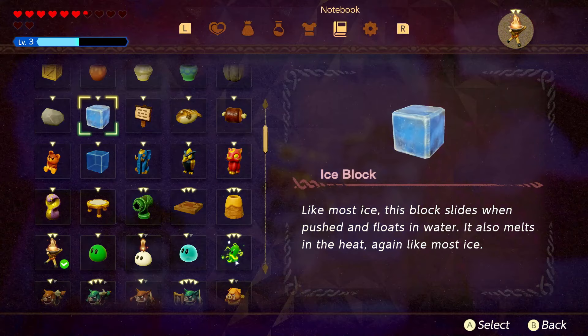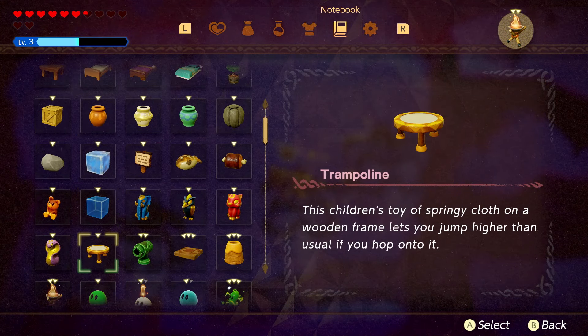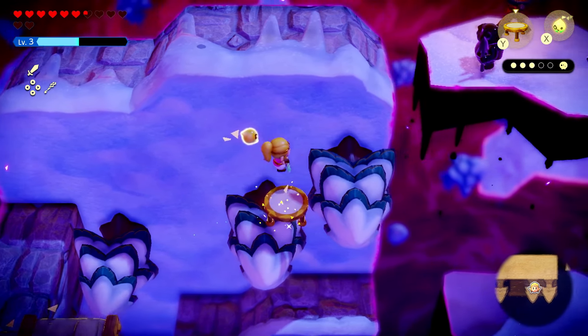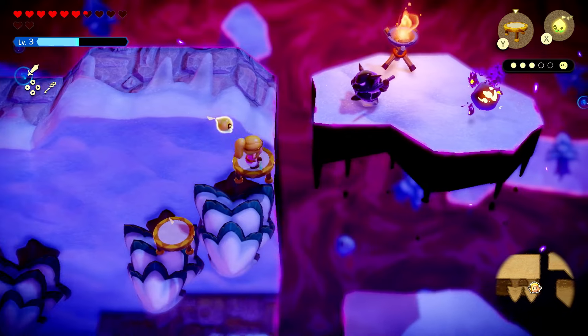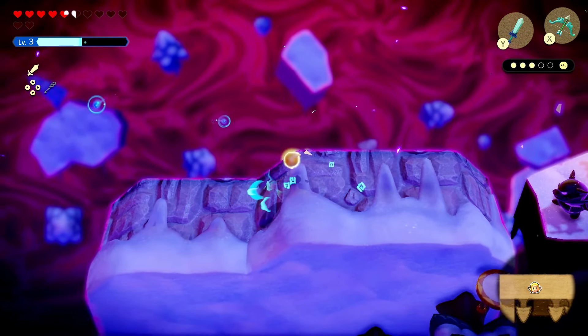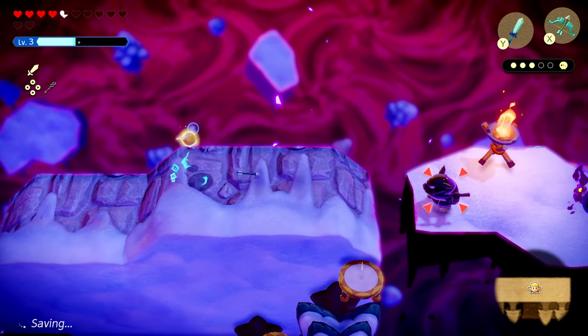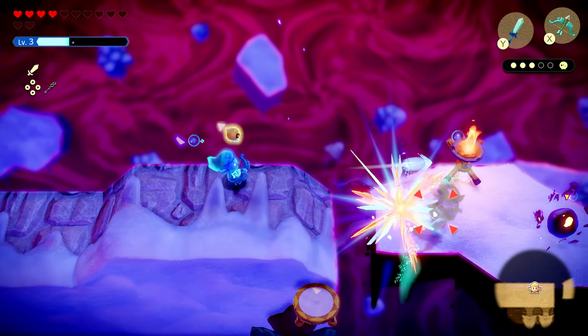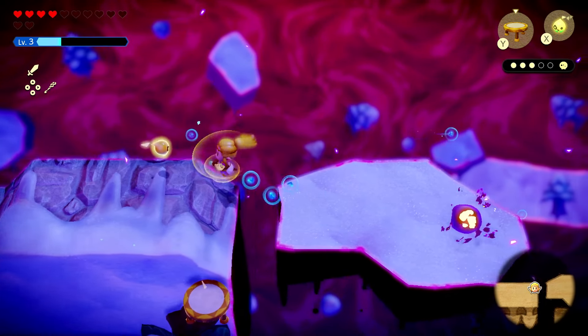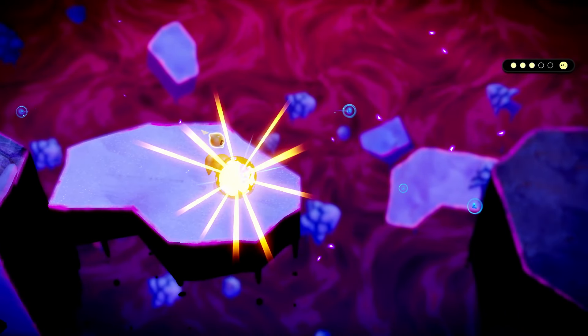I'll get the trampoline out — nope, turn around Zelda, there's an enemy up here. Gotta be careful. I'll get you. Come on — are you serious, how are you getting me from there but I can't get you? There we go. Then I can activate this one — that's four out of five! We're getting there, getting closer.